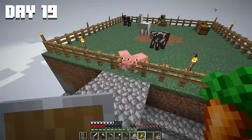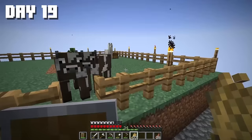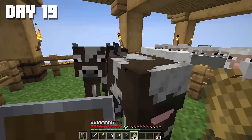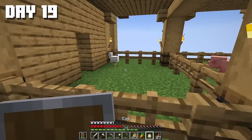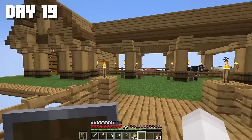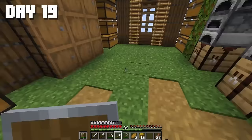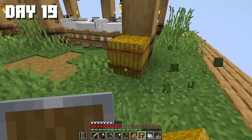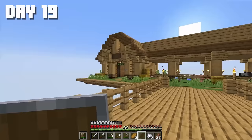First up, the pigs — oh my goodness! Now the cows. I don't understand why everyone has an issue with this fence gate. The chickens I wanted to hatch from eggs, but only one appeared. Now we've gathered all of them. Let's add some decoration to our barn. We can say we're done with the animal farm — it looks really nice.